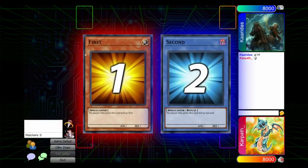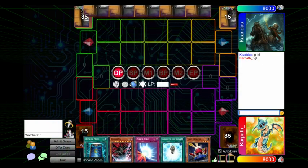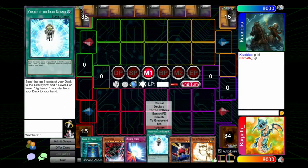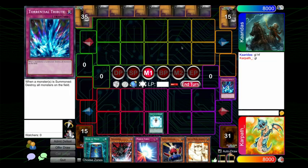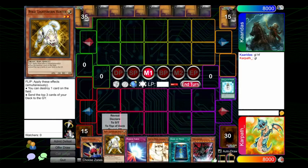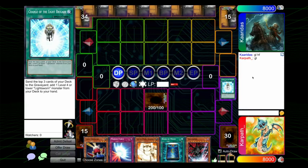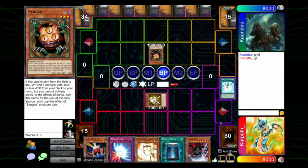Rock prevails, as always. We are going first. Let's see how we open up here. Actually, this hand is broken. We're going to go Charged Light Brigade, get the Raikou. We're going to set this. Normally, setting Book of Moon with Raikou is pretty good because if they Mind Control you, you just book it back down. But in this case, I think I want my Trag to be as big as possible, so we're going to hold off.